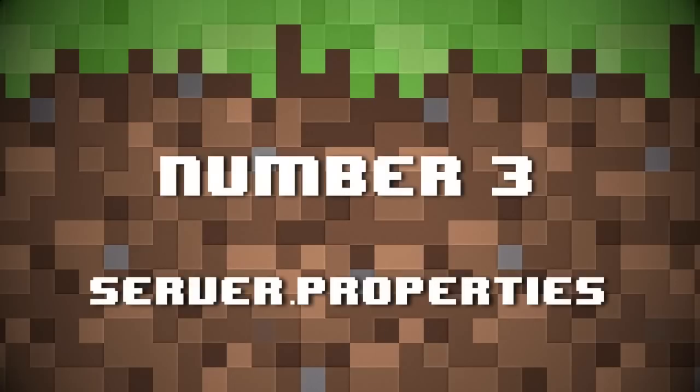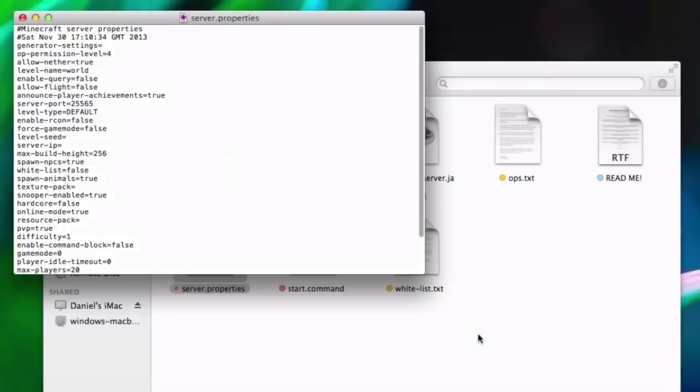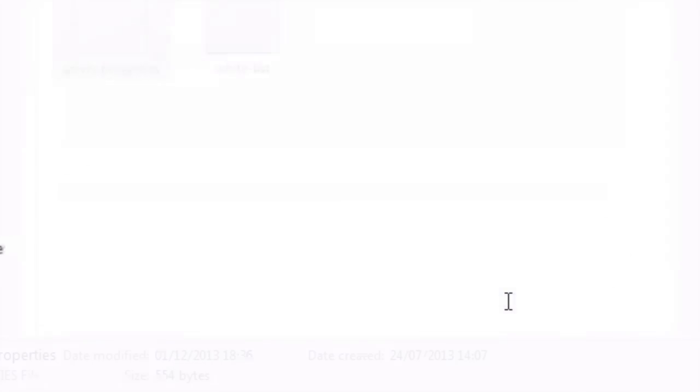Number three: server.properties. This is for Windows and Mac. A lot of people have trouble editing the server.properties file because their computers don't know what program to use to edit it. On Mac OS X, right-click the file, go to "Open With" and choose TextEdit. On Windows, double-click the file, click "Select a program" and hit okay, then choose Notepad from the list and click okay again.